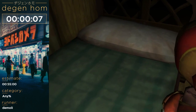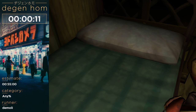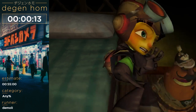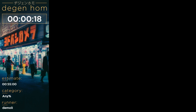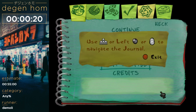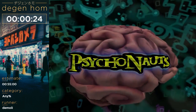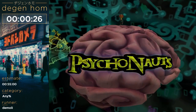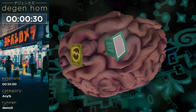Alright, so here, even on the file selection screen, you can do a little trick where you can make Raz kind of float over the edge of his bed by interrupting the animation. It's just a fun little thing that does nothing really. And then we quit out back to the main menu and reload into the file to skip the tutorial and all the talking and explaining.